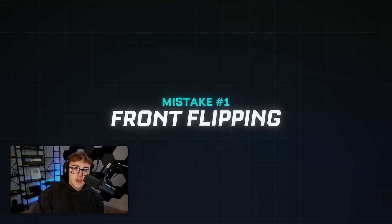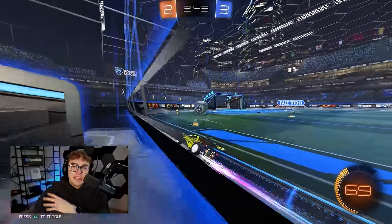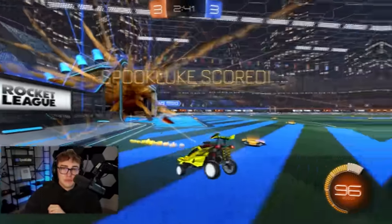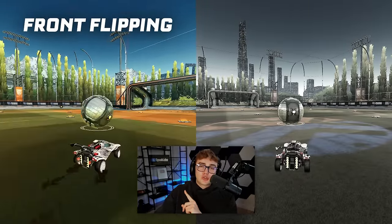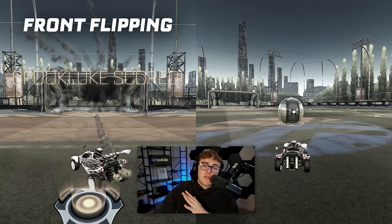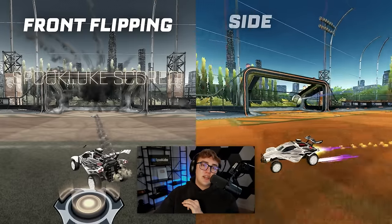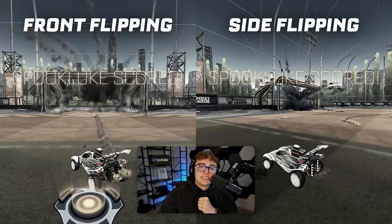Mistake number one: front flipping into the shot. When you're taking shots from close up, side flipping is usually the better flip to use. On the left side, I'm going to show you the Scrubkilla Classic Drill — basically chip the ball up in free play and front flip through the shot. Now on the right side, I'm going to show you the same drill, but instead of using a front flip, we're going to side dodge.